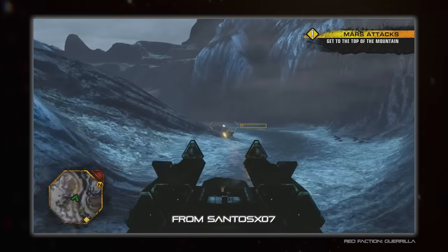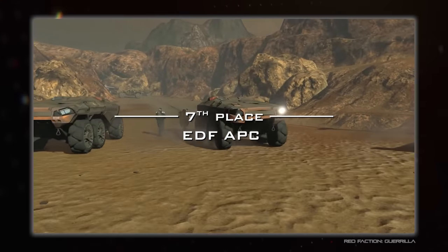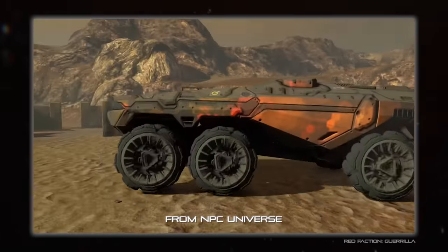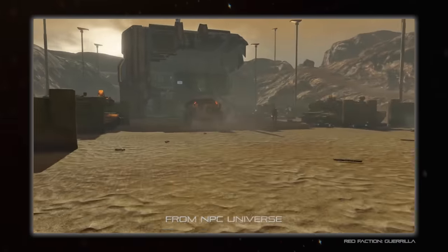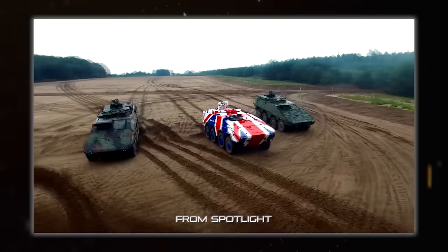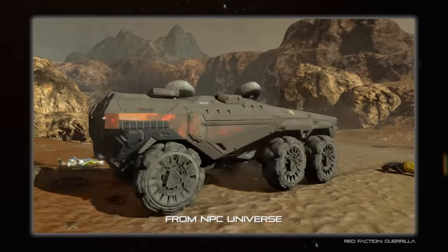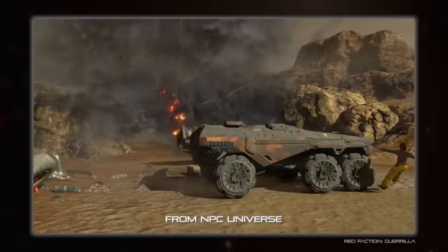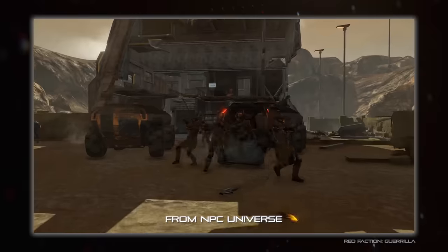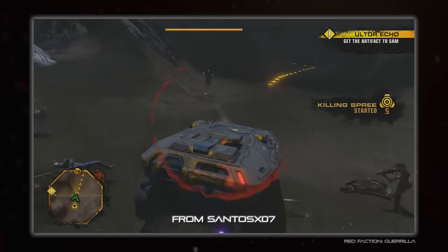7th place goes to another EDF vehicle I adore but for completely different reasons. The APC is an absolute monster of a wheeled vehicle — a hulking beast that looks incredible thanks to its huge wheels with a cool triangular tread. It's verging on brick but not quite, and is similar in style to modern wheeled APCs like the Boxer, ITAN, or Amphibious Combat Vehicle but just sci-fied up. Its sheer mass makes it very useful when dealing with destructible buildings by just ploughing through them. A brilliantly fun vehicle and you get to use them way more in the game.